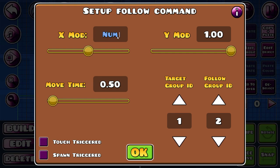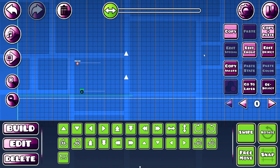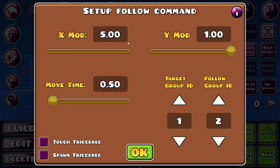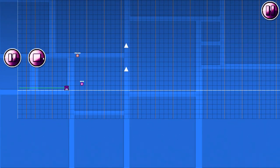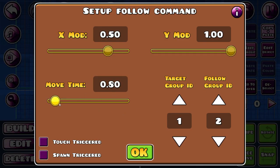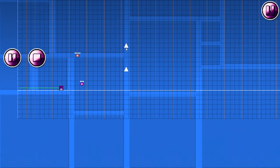The X mod is how much it moves, so if you put it like 5, it will move 5 times faster. And if you make it like 0.5, it moves half the times it should move. That's pretty much it — this is how long it moves, and this changes how they move, so minus 1 moves the opposite way.